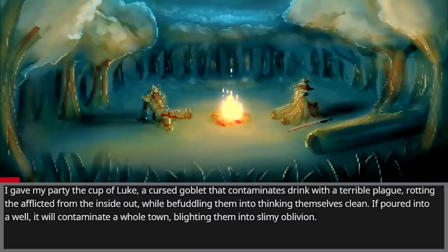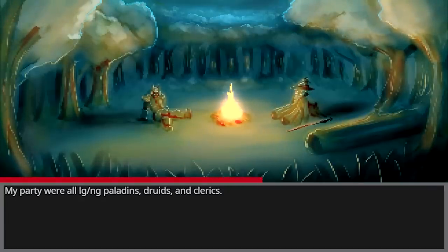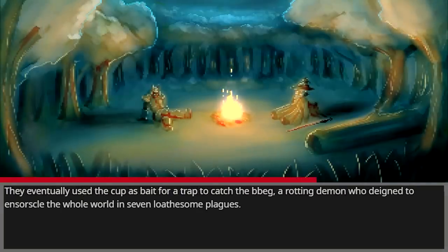I gave my party the Cup of Luke — a cursed goblet that contaminates the drink with a terrible plague, rotting the afflicted from the inside out while befuddling them into thinking themselves clean. If poured into a well, it will contaminate a whole town, blighting them into slimy oblivion. My party were all lawful good or neutral good paladins, druids, and clerics. They eventually used the Cup as bait for a trap to catch the big bad evil guy — a rotting demon who desired to ensorcell the whole world in seven loathes of plagues.